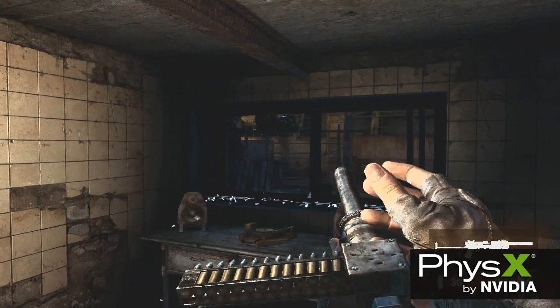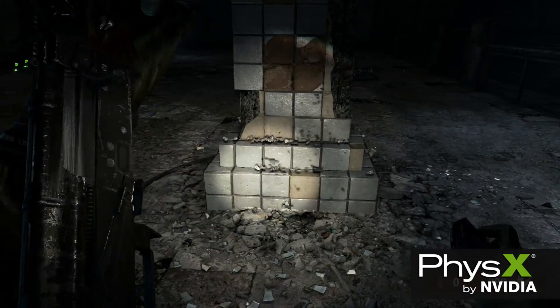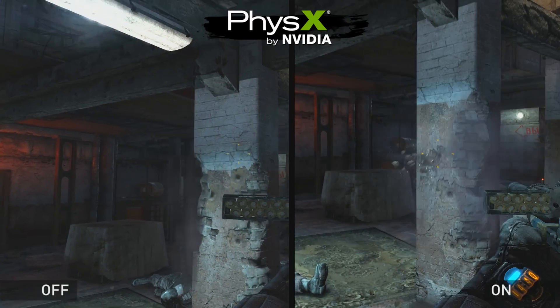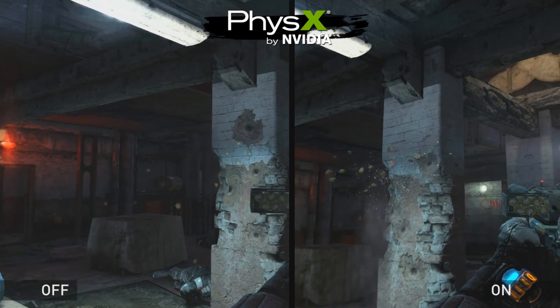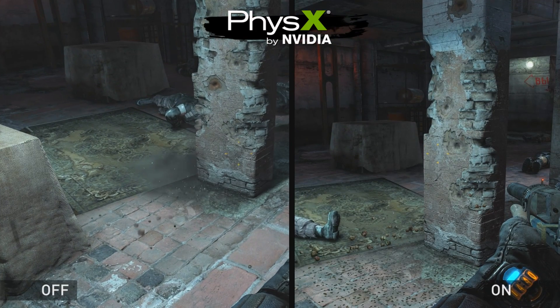Metro Last Light uses NVIDIA PhysX technology, which is industry-leading PhysX simulation for the PC platform. In this scene, we're going to take a look at PhysX particles. On the right, you can see as the bullets impact the walls and the pillars, it creates all sorts of persistent particles on the ground, whereas on the left, there are none of these.